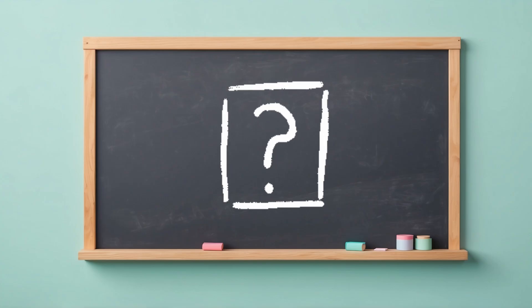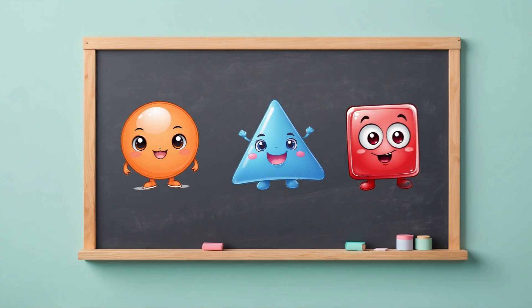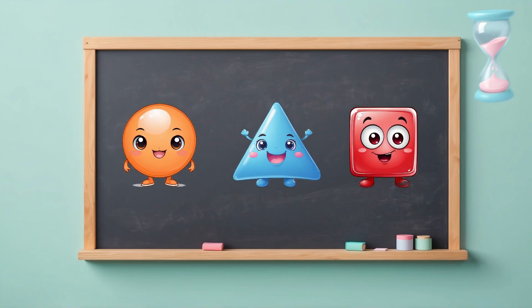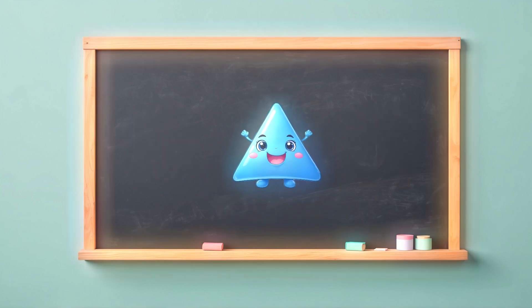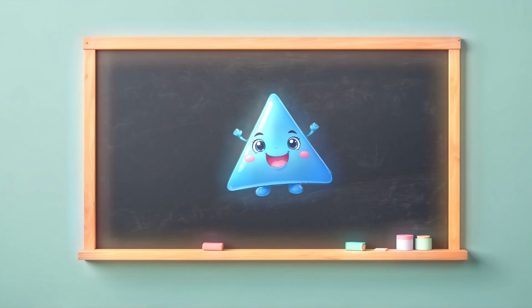Let's play Find the Shape. Can you spot the triangle? Point to it on the screen. Here's the triangle — three pointy corners. Did you find it? Great work.